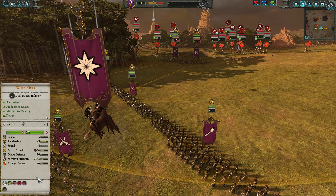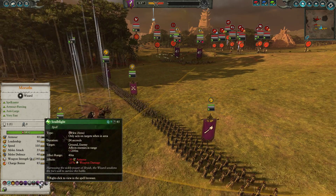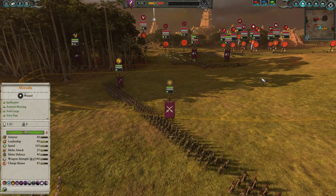So we've got Marathi and her spell loadout. It's going to be Soul Blight for armor sundering and weapon damage reduction, Power of Darkness for extra recharge rates, and Soul Stealer for self-healing.